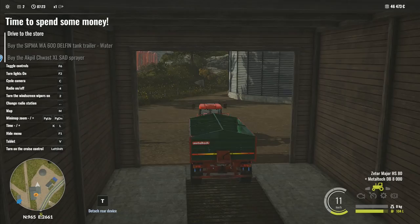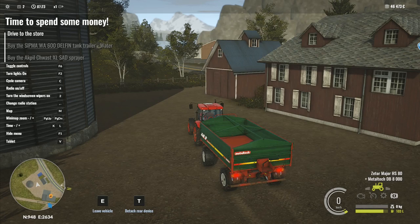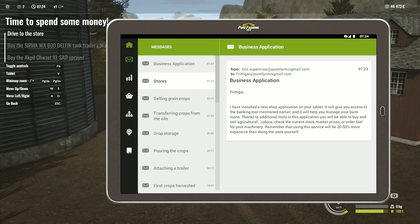We've got 250 XP, resource sold, wheat gained 3258. It says euros but I'm pretty sure this is in America - should be dollars. Your crop was transferred. Drive time to spend some money - drive to the store, buy the Sipma WA 600 Delphin tank trailer, water, and buy the sprayer as well.